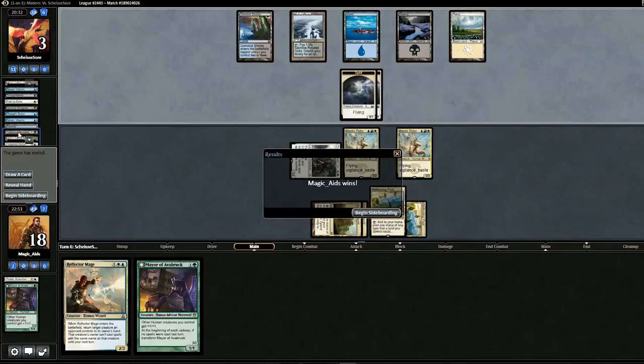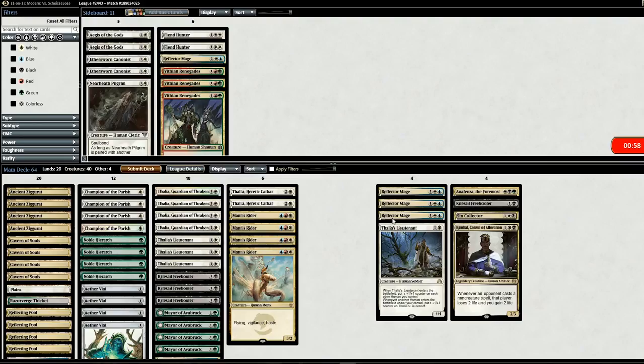A lot of non-creature stuff. Going into game two, getting rid of three Reflector Mages and one Lieutenant, putting in one Anafenza for the whole Reanimator thing, an extra Kite Sail Freebooter, a Sin Collector, and a Cannonist. Let's go to game two.